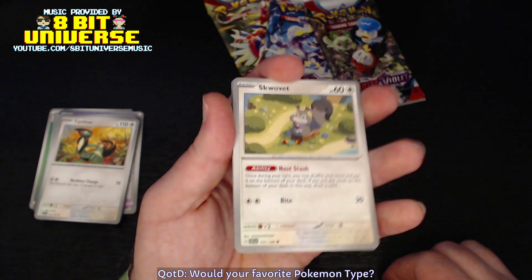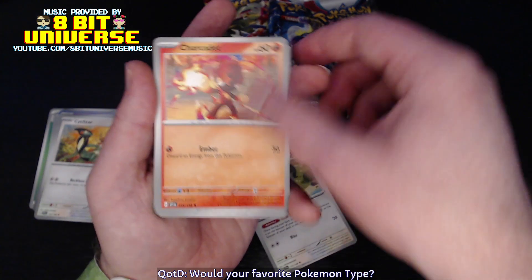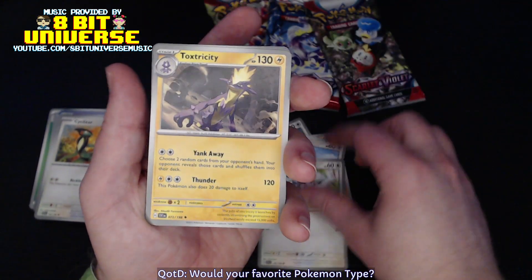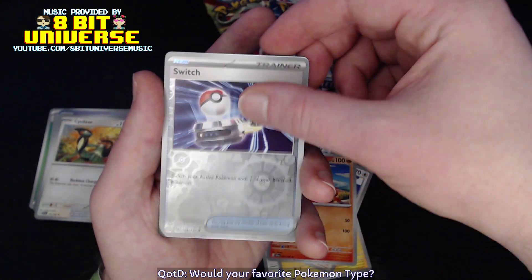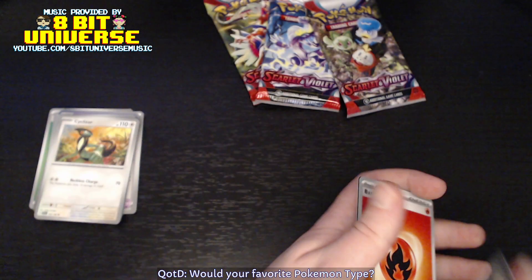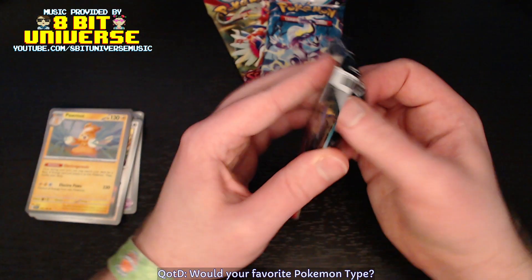Hey, look at that! I was literally just saying I need a Squovit — right there on top. And a LeChonk, too. This deck is calling my name. Working on an Oinkalone deck, and that was one of the cards I needed. And a Foil Switch is nice. And a Palma — not quite what I'm looking for here. But hey, we got our Squovit. Life is complete. Everything's good.